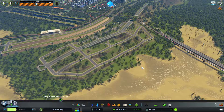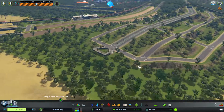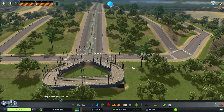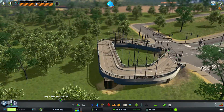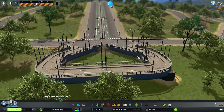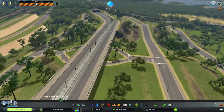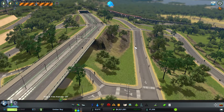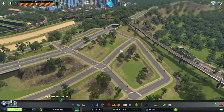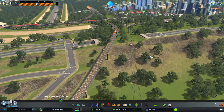Hello everybody and welcome back to Umber Bay and the new district of Hilltop Heights. At the end of the last episode I was fiddling with this, and I eventually got it level and up on elevated platforms. It actually looks really nice like that. I might do something similar on the other end and maybe redo the other tram lines to have that.